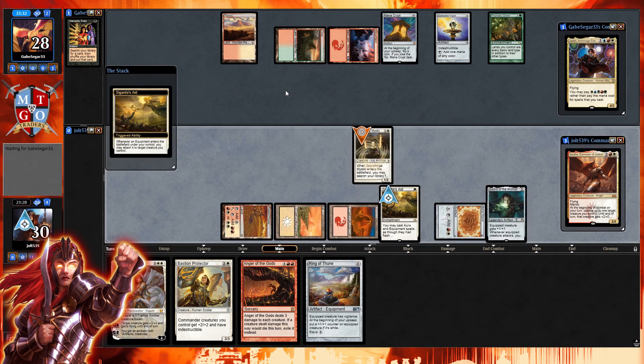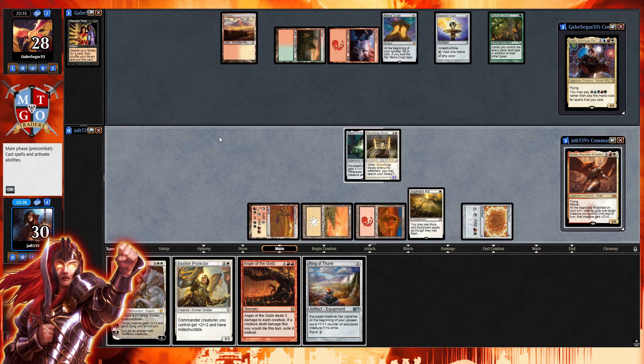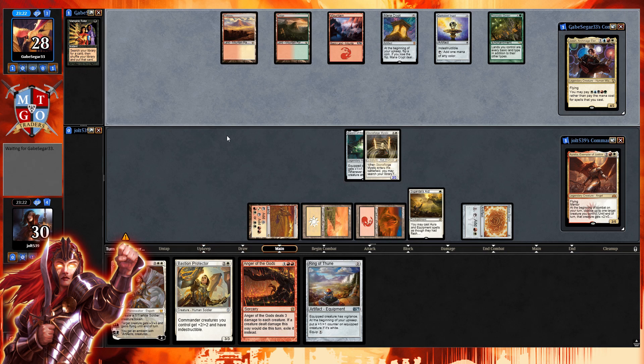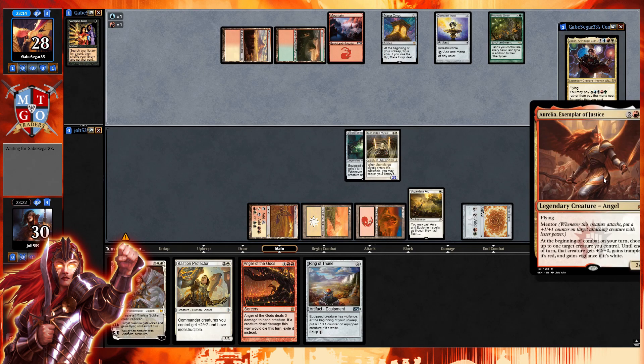With Cigarda's Aid, we can actually equip it right away — which allows us to get down Aurelia next turn without worrying about making the land drop to swing in. Pass the turn. As for the voltron build: if you don't know what voltron means, it basically means getting down one creature and trying to put as much stuff on it as possible, whether enchantments or artifacts. We get down Aurelia, give her the plus two plus zero, add Sword of the Animist, Ring of Thune, Sword of Feast and Famine, Sword of Body and Mind.